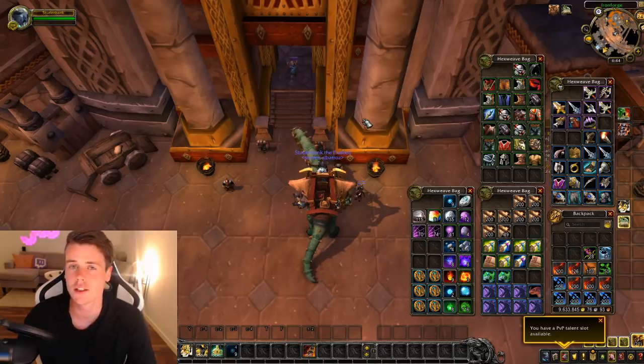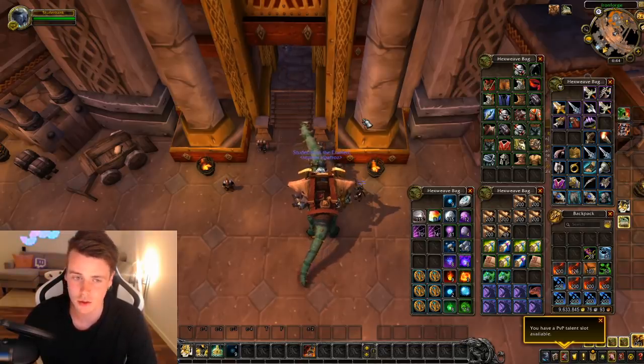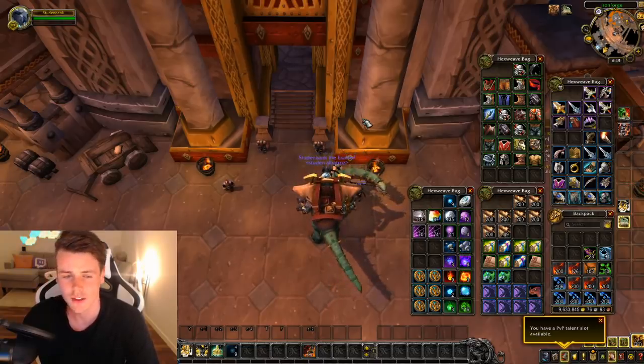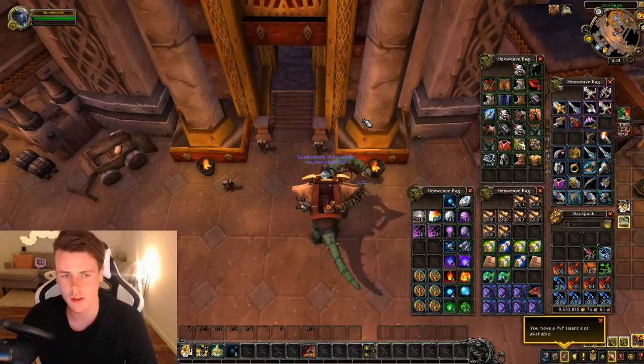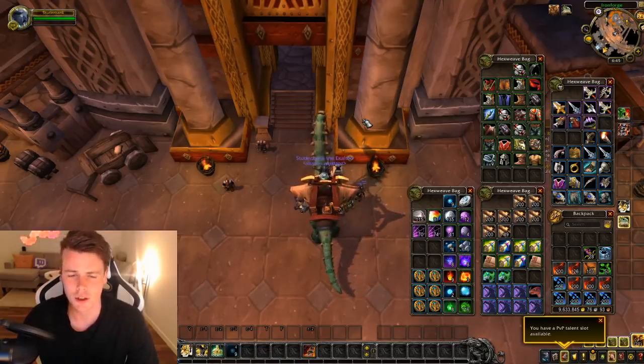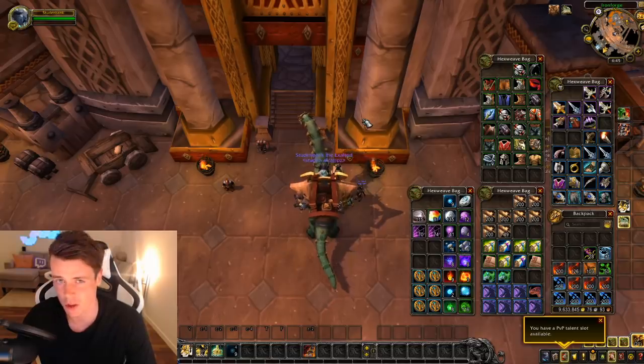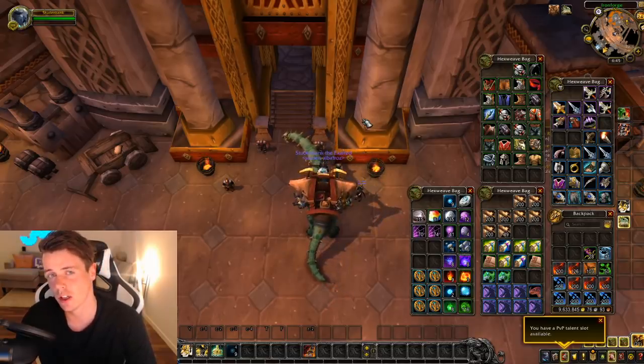So I took all the items and sent them to a bank toon so I could easily check out what I received in 24 hours. Now I obviously got way more items than what you guys can see right here, but these are the items worth keeping. Most of it is just vendor trash, like it usually is when you do gold farming.